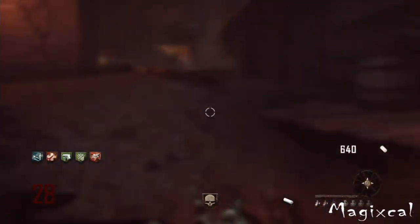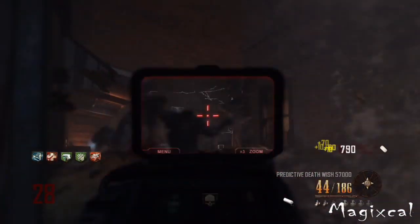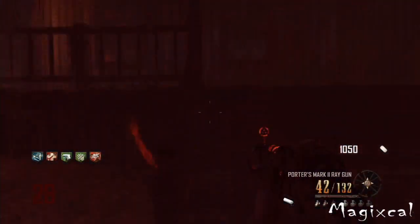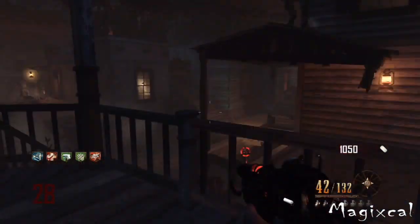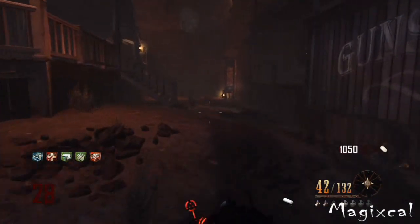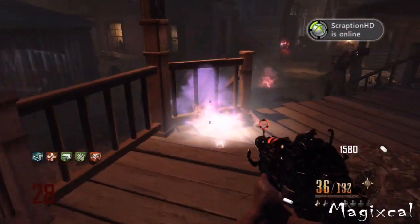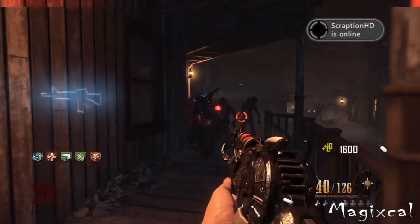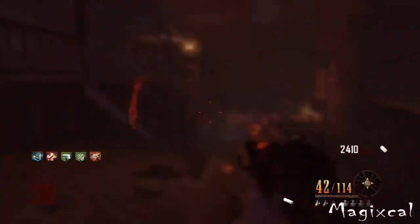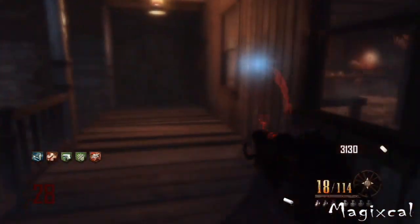The next category is least splash damage, and the Ray Gun Mark II has absolutely no splash damage while the Ray Gun has plenty — meaning without PhD Flopper you could hurt yourself. I also noticed that the Ray Gun in Black Ops 2 seems to have less damage than in the original Black Ops. Whenever I didn't have PhD Flopper in the first Black Ops, the Ray Gun seemed much more likely to kill you. So this category also goes to the Ray Gun Mark II.